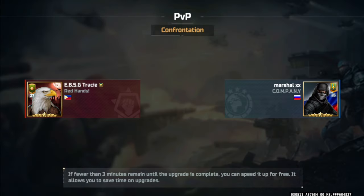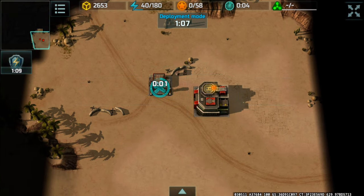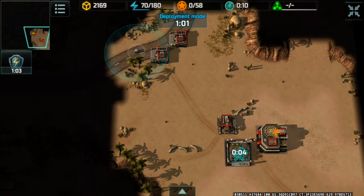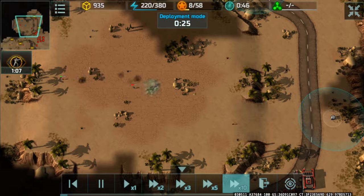The random choice of map was Silk Road and it will be a diagonal position. I'm going to be at the bottom right hand corner and Marshall will obviously be located at the top right hand corner. We're going to skip ahead and gather those containers.